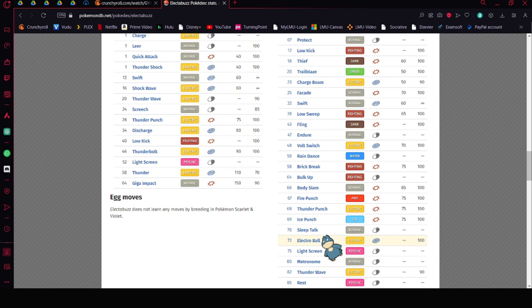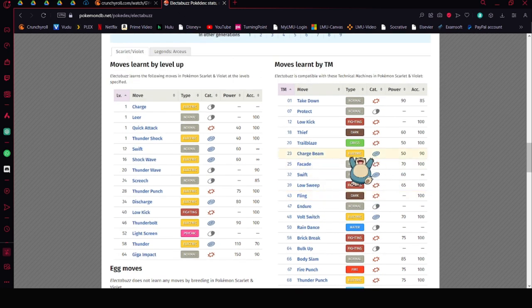Electabuzz is going to be super defensive as a Pokémon, and you're not going to outspeed Blaziken after a while. You could use Bulk Up, which is not a bad option. You could also run Rain Dance to lower Fire-type attacks, which would actually be pretty good in a support role.